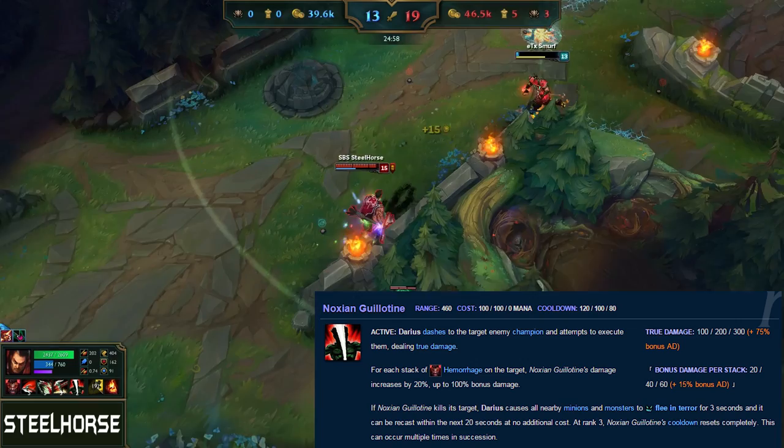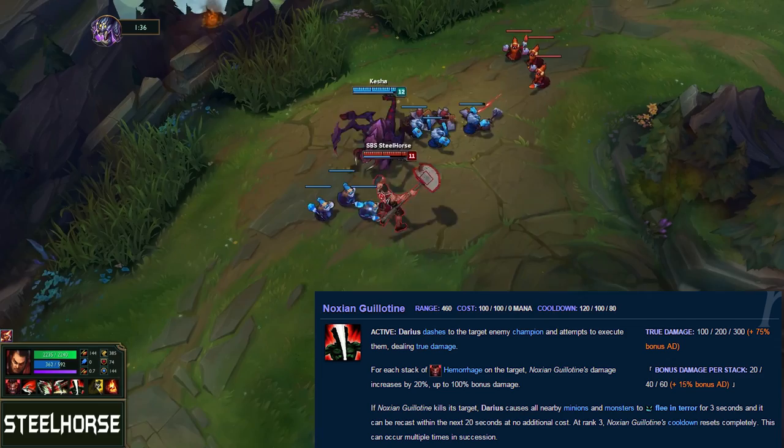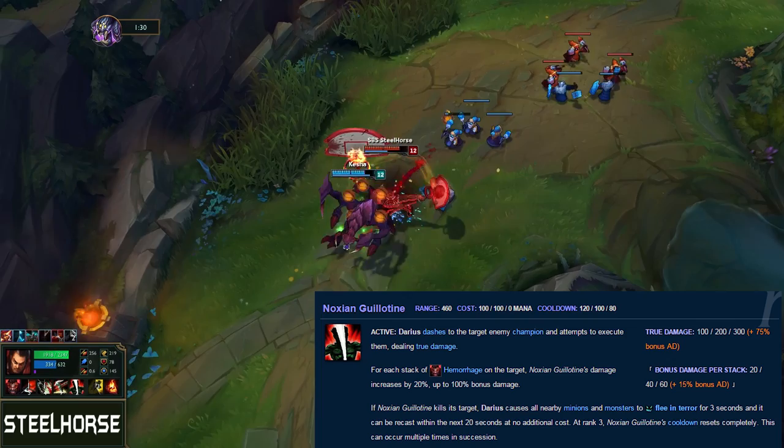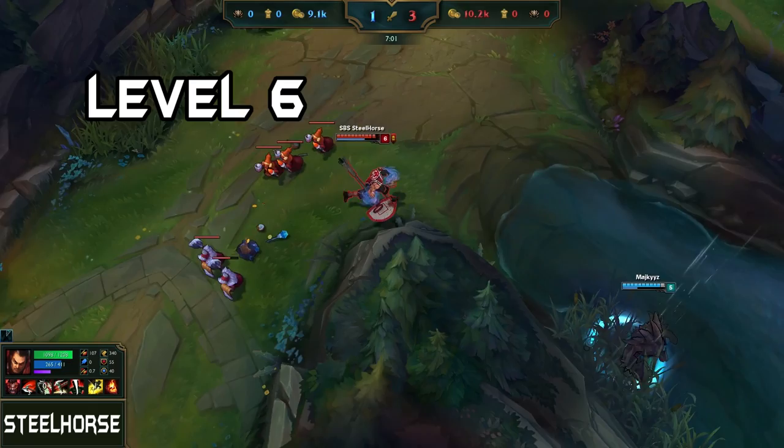Darius's ultimate is Noxian Guillotine. Darius leaps at his target enemy champion to execute them, dealing true damage. For each stack of Hemorrhage on the target, Noxian Guillotine's damage increases. If Darius gets CC'd at the moment he is in midair during his ult, or when an enemy flashes away, his ult still goes through — like you can see here against Joe Gat.